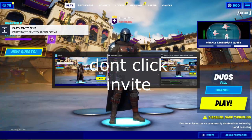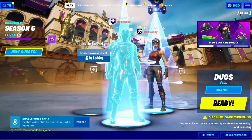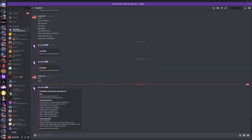Scroll down to Recon Bot, click Invite — note that you cannot invite it to the party directly, so instead just join the bot's party. Once you've joined, you'll have Recon Bot right there in your lobby.